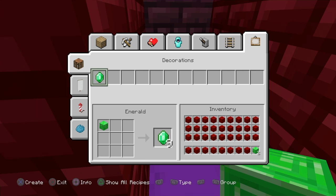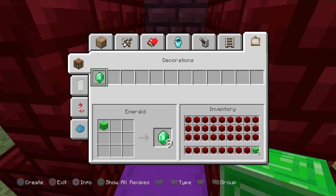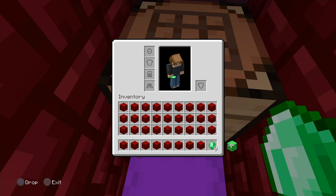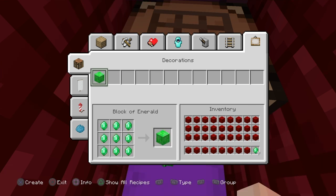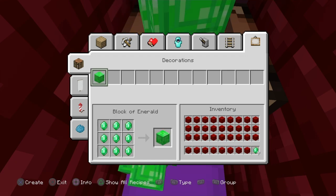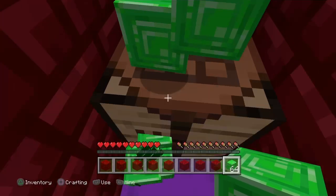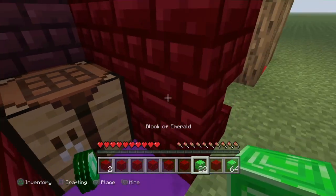Once you push Triangle and select the emerald, all you do is hold X. You have to be pretty close to the crafting table — if you're too far away it won't work. Once you're close enough and do it correctly, it starts working. You'll gain over a full stack of emeralds, and you can keep going to get as many as you want for trading with villagers, making beacons, and more.